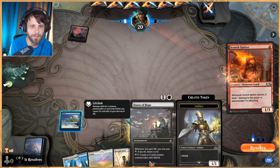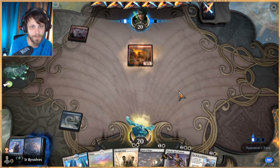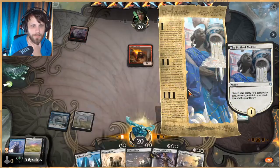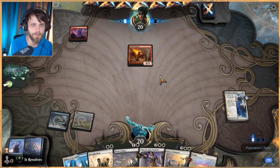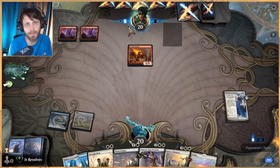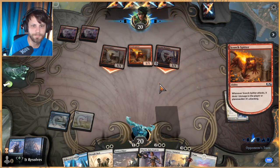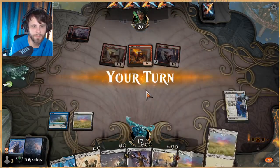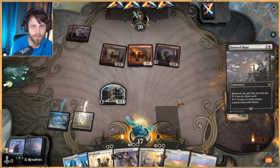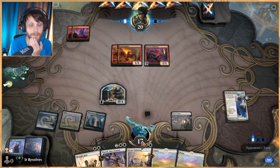Alright — pretty strong, easy start with an Opt. Turn two we've got Dawn of Hope, and then we just have to hope to stay alive. I'll ditch that. Birth is great. So I think what we'll do is start with Birth of Meletis, pull out a Plains, spit out that 0/4 wall to mitigate some damage, and then we can play Dawn of Hope or just Elspeth. Against a deck like this, Elspeth isn't the worst — just being able to spit out some 1/1s. We spit out a Dawn of Hope, then throw this out so next turn we don't have to shock ourselves.